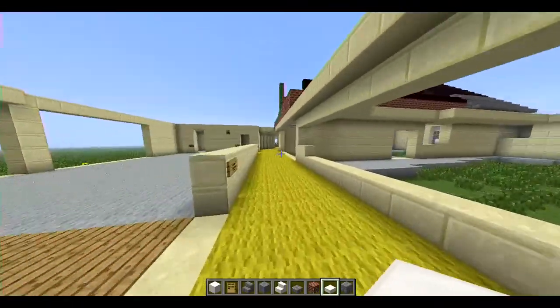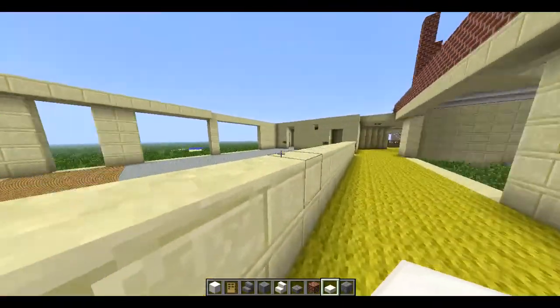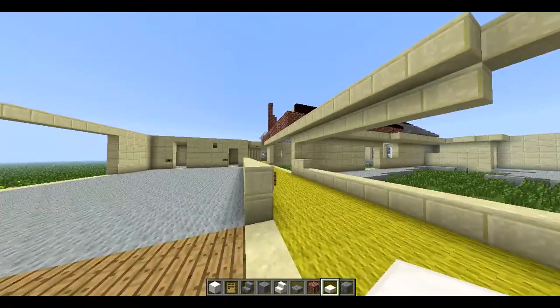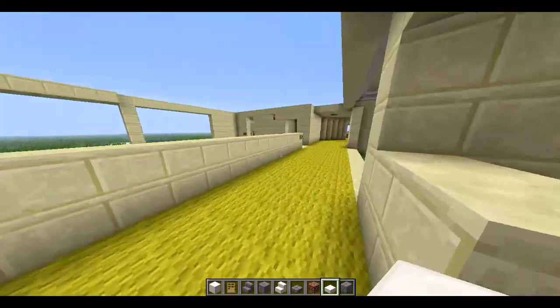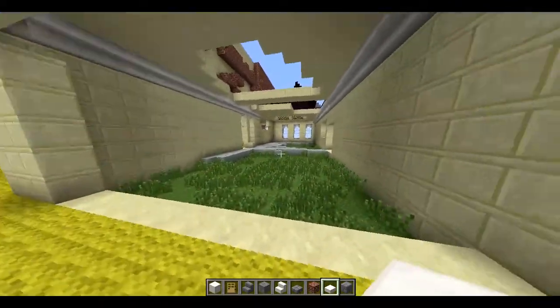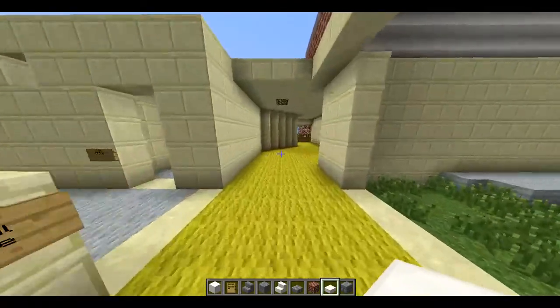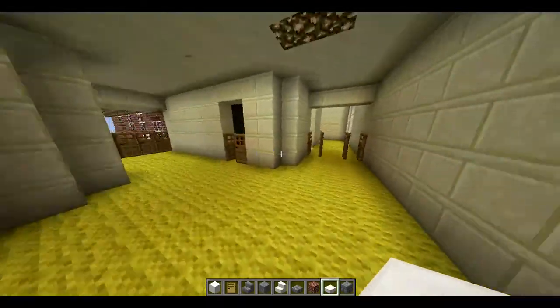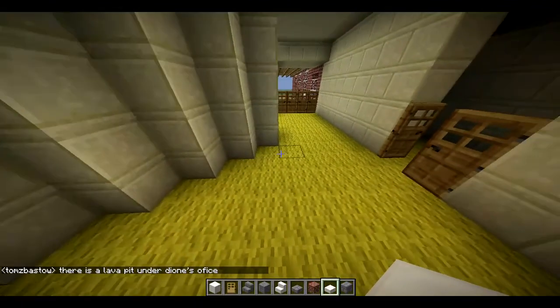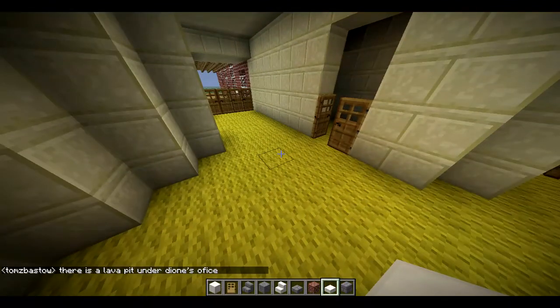The library's down here, and there's the general purpose room — it's only in design for now and we'll put lots of paintings and pictures on the walls. Here we are down in the library — that's going to need lots more books obviously. There might be a lava pit in Dion's office — that's the rumor that the kids have!